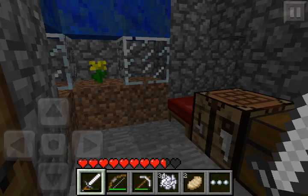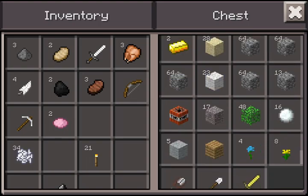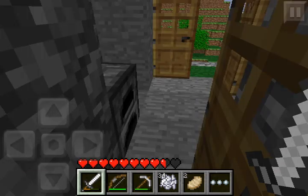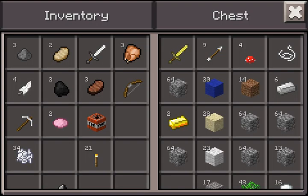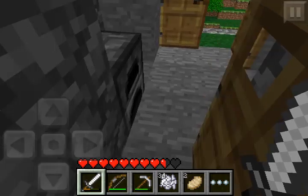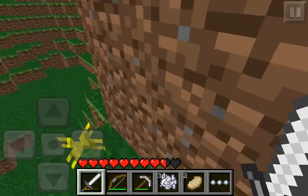I want to go through this once more, but I don't have the wool with me at this point. Let me check what I have in here — I have one TNT, so I'll just take that. I'll take one more small thing, and it's getting dark.